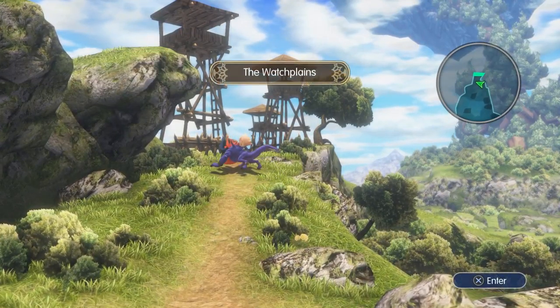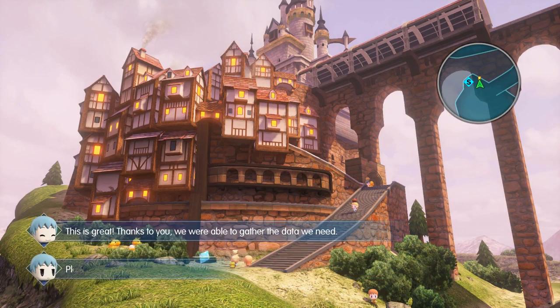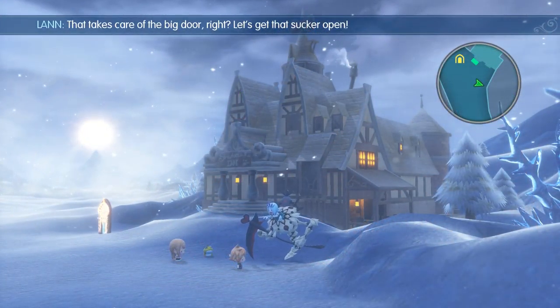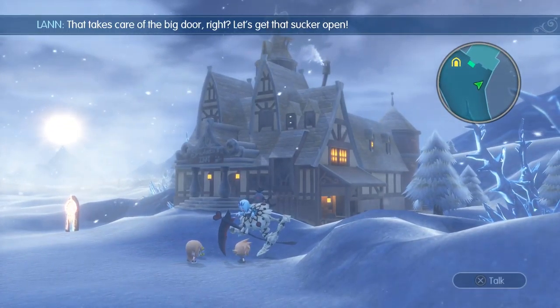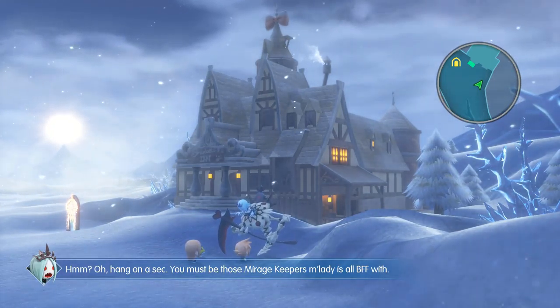Let me go do the goblin quest and then capture one more star mirage. The quest reward comes in: 'This is great — thanks to you we were able to gather the data we need, please accept this as a reward.' And now the Undead Princess is also available, just like the Goblin Princess.